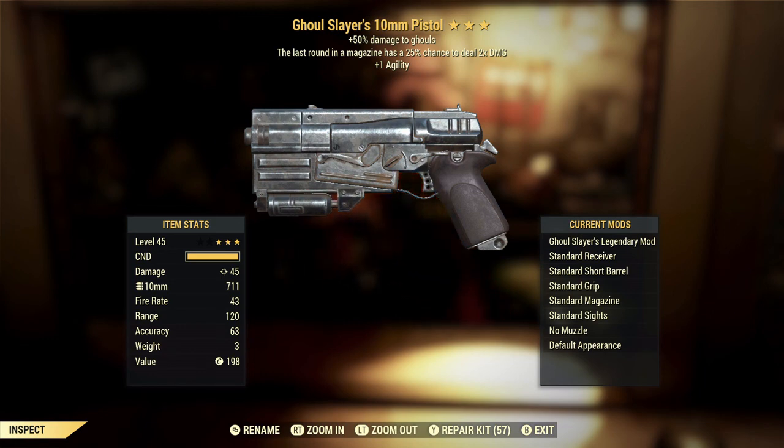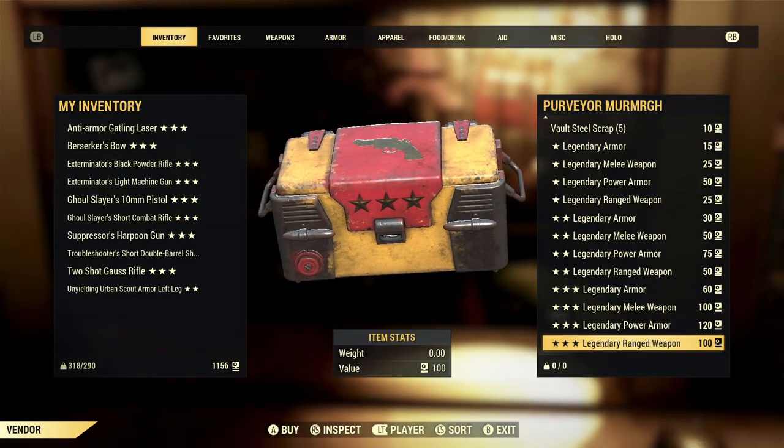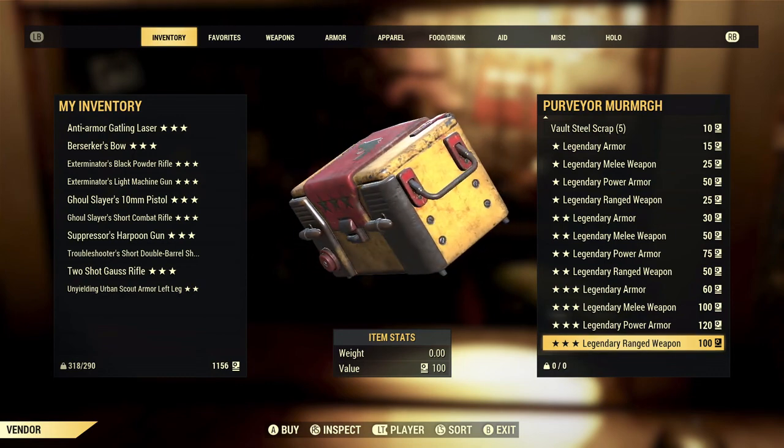The plus one agility is very good. As I mentioned before, it gives you extra AP for sprinting or for using VATS, and it also makes you stealthier, which all works very well for a 10mm pistol. Unfortunately, that's probably the best effect on this weapon, so this one is also a dud. Let's go ahead and try for our last one and see if we can maybe get something good.